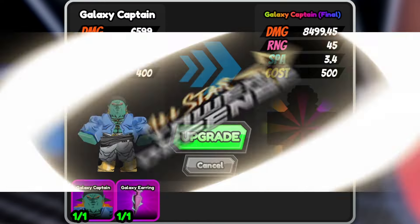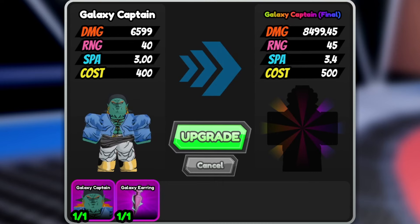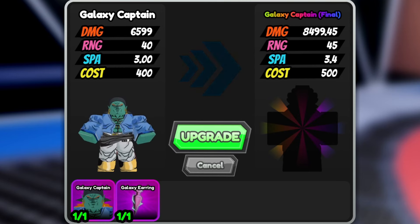Hello guys, I'm NiNz and we're back in All Star Tower Defense. This time we can evolve our Galaxy Captain into Galaxy Captain Final. I got him in Star Pass Level 1 and Star Pass Level 90 for his evolution. Let's go and evolve him now.